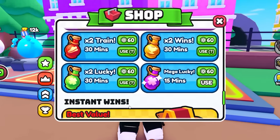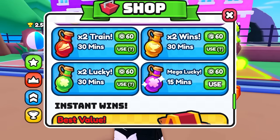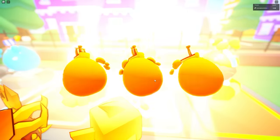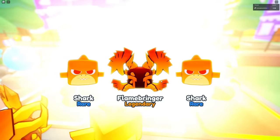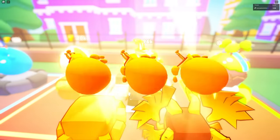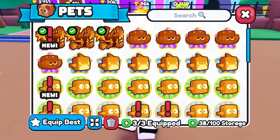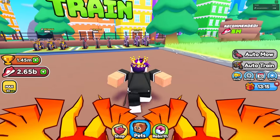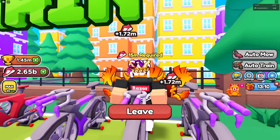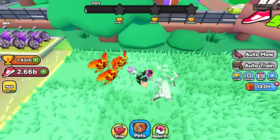I tried buying the mega luck potion again but it seems broken — can't buy it anymore. Still keep hatching — just got another one! That makes two. Come on, one more — and there we go, I just got another one! That's a full team of the best pets. With the full team I'm getting 1.72 million speed every auto train click. That is really really good.